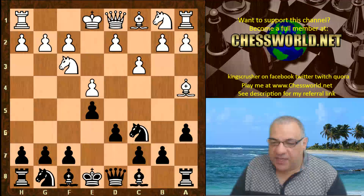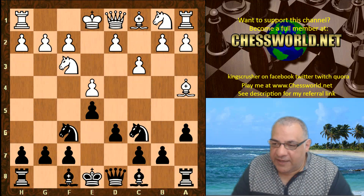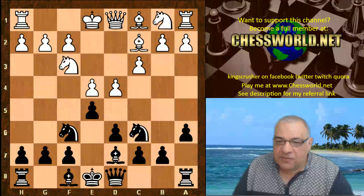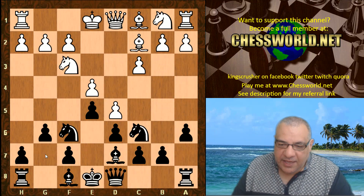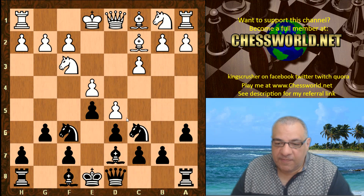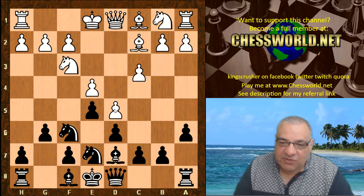c3 is now played by Stockfish, avoiding the Noah's Ark Trap for sure. Knight f6, d4, Bishop d7 — still energetic play from white. Bishop c2, and now g6. After d5 closing the center, black is going to play for a kingside pawn storm potentially. With the center closed, it has that King's Indian style feel, especially with c4 now.